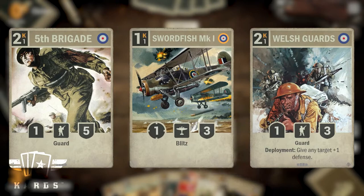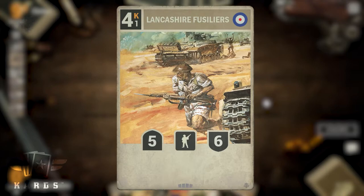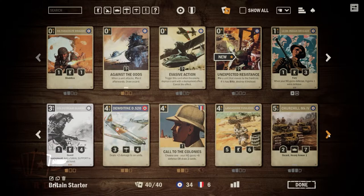The best cards to have in your starting hand are Swordfish Mark I, 5th Brigade, and Welsh Guards. If you find any of these, you should look for 17th Infantry Regiment and Naval Support. Lancashire Fusiliers can be a good keep if you found some early game units, because it provides a lot of stats for its cost and can be a strong play when played on turn 4.